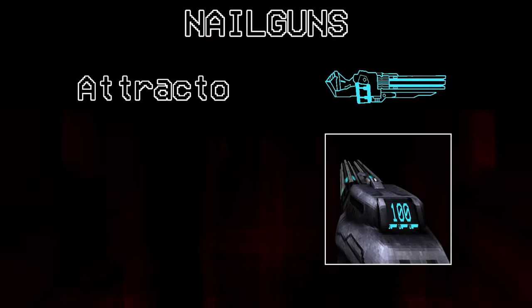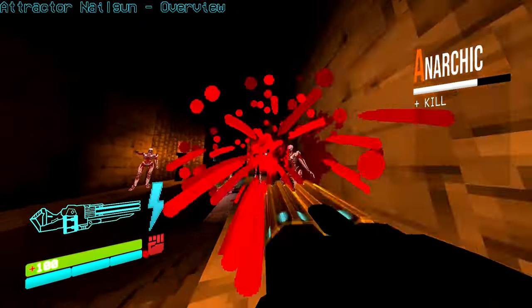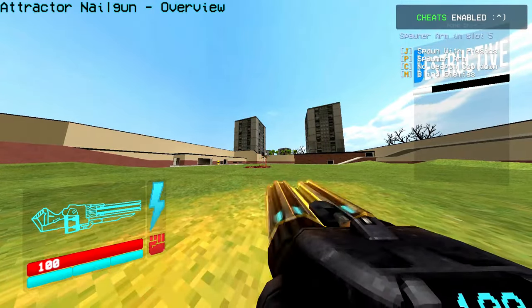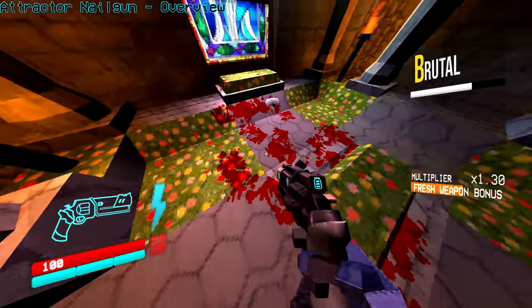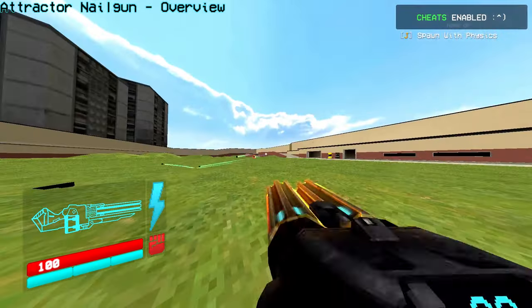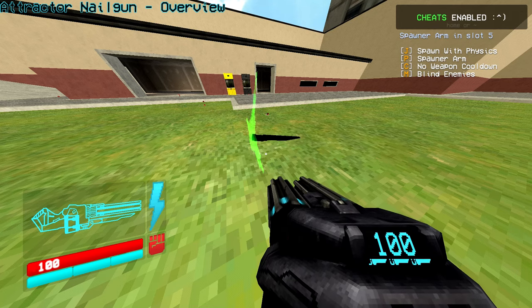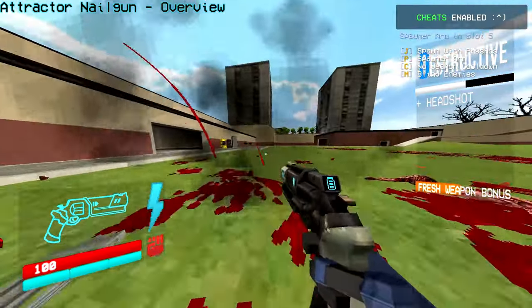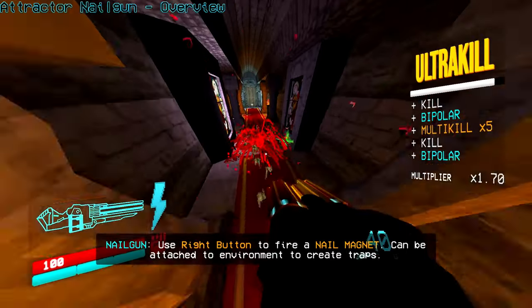The first nail gun you get is the Attractor, obtained when you get to the middle of level 1-1. The nail gun is a fully automatic machine-gun-type weapon, peppering enemies with rapidly fired nail projectiles. It's good at close to medium range, but the drop-off of the nails makes it ineffective at longer ranges. The Attractor nail gun is the only weapon in the game with limited ammo, but it eventually refills as you aren't shooting it, so it's best to switch to another weapon when you run out. The alt-fire shoots out a magnetic spear that sticks to any surface or enemy. If you shoot nails in its general direction, they'll attract to it. You can shoot up to three magnets — they remain for a bit but can break. For surface-stuck magnets, shoot them with a pistol to break them; for magnets stuck to enemies, they break when the enemy is killed. It's good for fast-moving enemies that are hard to hit.